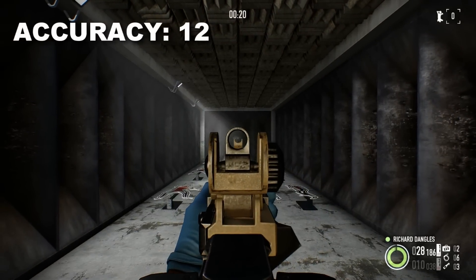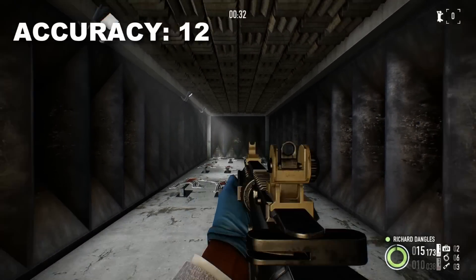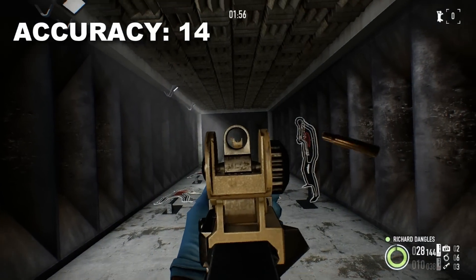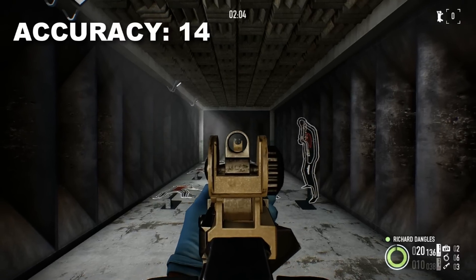You can see that up to about 14 accuracy, weapons tend to be very ineffective even at mid ranges. Past 14 accuracy, the cone of fire becomes manageable while aiming down sights. However, calculating base spread is only half of the math.